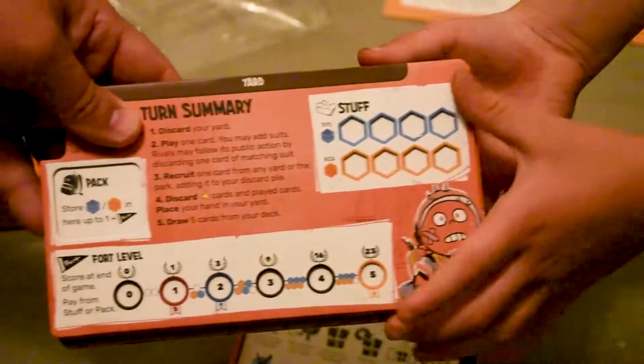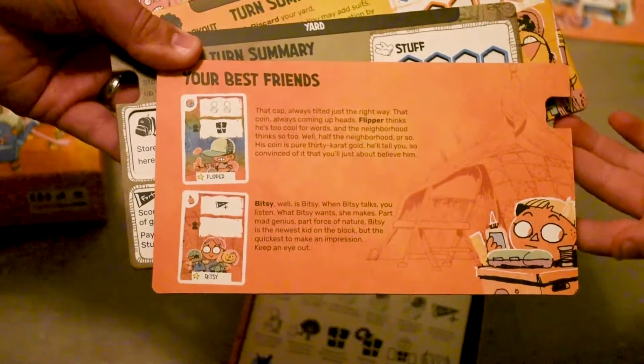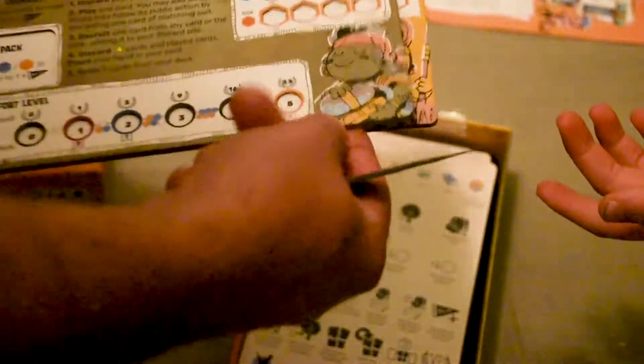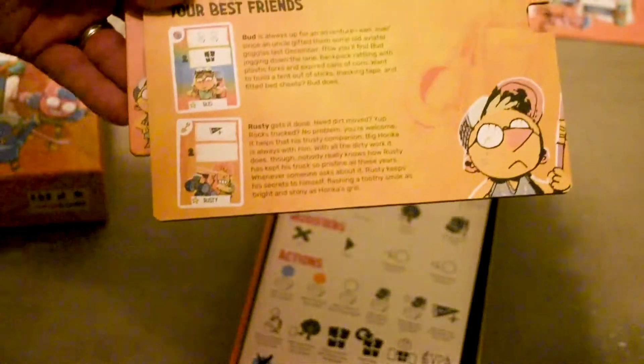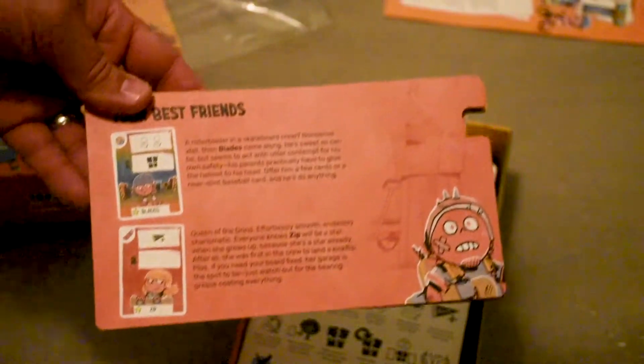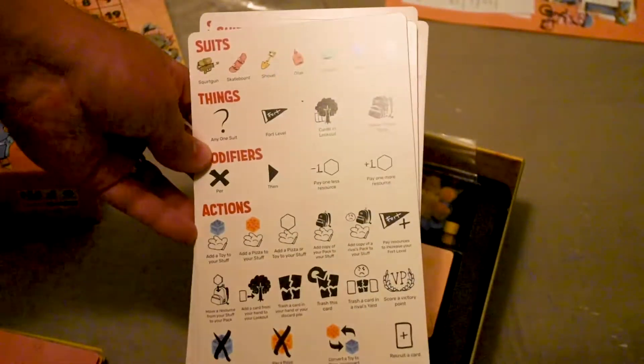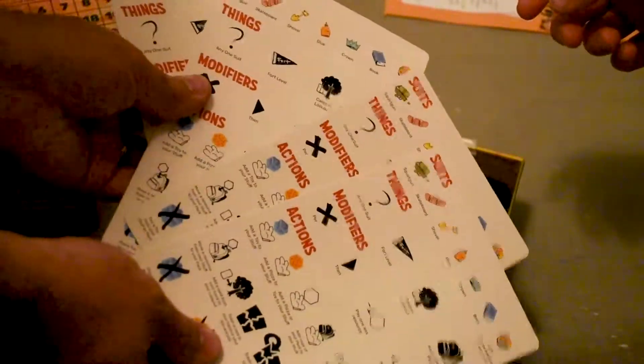Each player has different best friends. There's that one, that one, that one, and there's the victory track. We forgot to show the first one so we'll go back to it — there are the best friends. Go ahead and get those cards out. There's an explanation of the icons, and different player aids — just four of those because this is a two-to-four player game.